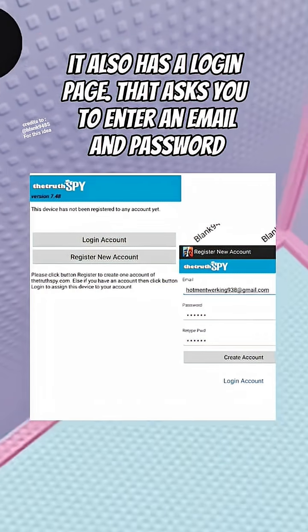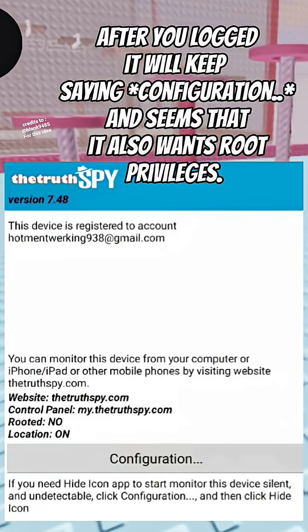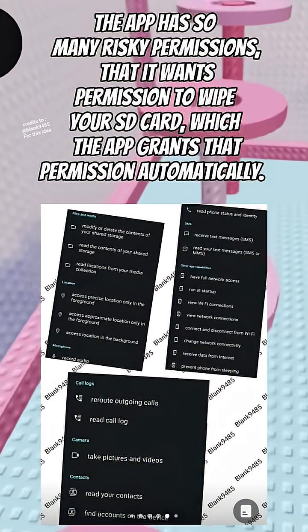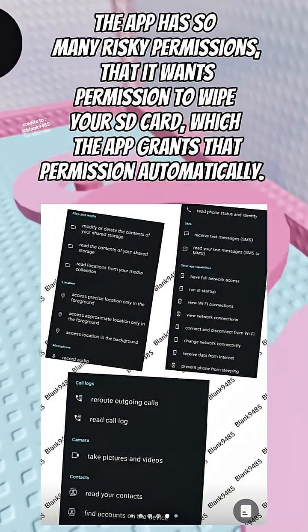It also has a login page that asks you to enter an email and password. After you log in, it will keep saying Configuration and it also wants root privileges. The app has so many risky permissions — it wants permission to wipe your SD card, which the app grants automatically.